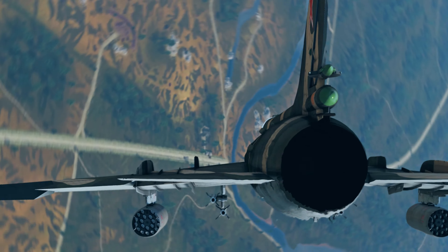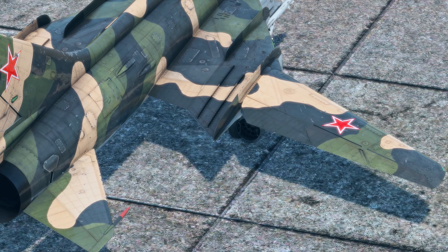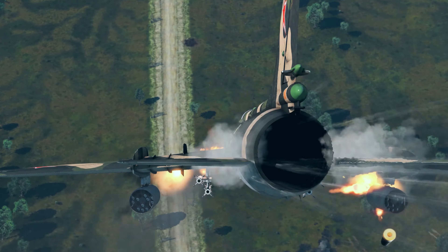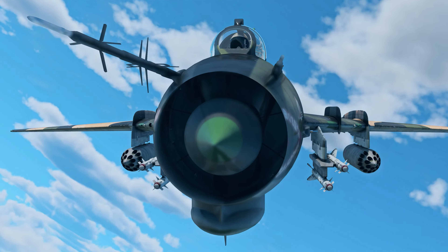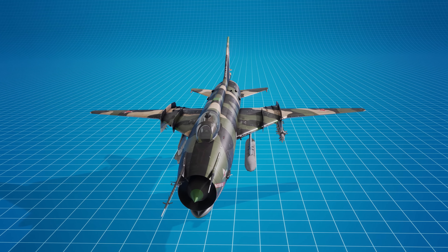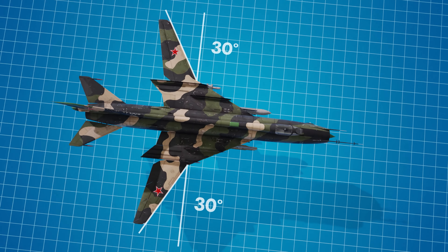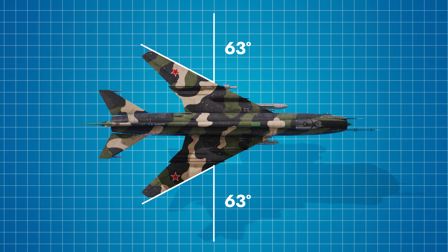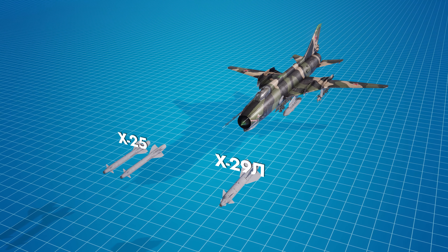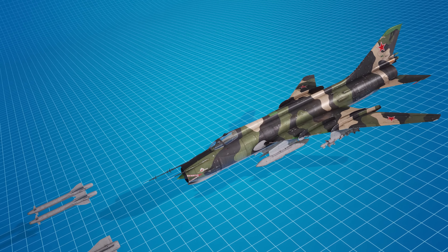Let's move on to other notable new additions. What does a variable-sweep wing give an aircraft? Ideal handling at any speed. The first such aircraft in the game is the Soviet jet fighter-bomber Su-17M2. With wings in the straight position it has decent takeoff and landing characteristics for a supersonic aircraft, and in the swept position it reaches its top speed faster. Among its suspended armament, the new laser-guided air-to-surface missiles deserve special attention.